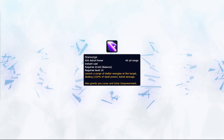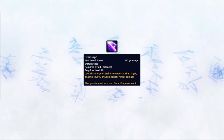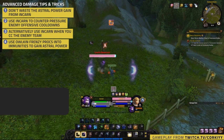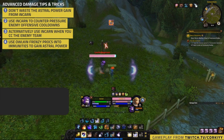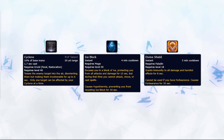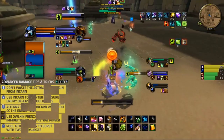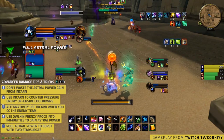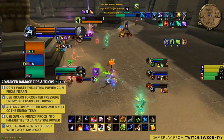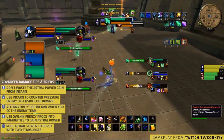As a Boomkin, Star Surge is your hardest hitting ability by a mile, so generating the maximum Astral Power is a very important part of maximizing your damage. Lunar Strike used with an Alken Frenzy proc can be cast on targets that are immune to damage — such as people in Cyclone, Ice Block, or Divine Shield — to gain Astral Power without consuming the proc. You can use this to quickly build up Astral Power ready for your next burst window. When looking to burst, always try to pool Astral Power and use 2 Star Surges in a row for the biggest effect. Look for crowd control and then chain back-to-back Star Surges on a target, followed up with either a Lunar Strike or Solar Wrath for huge burst damage.